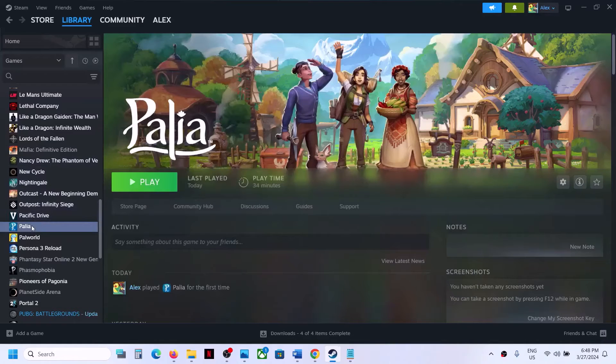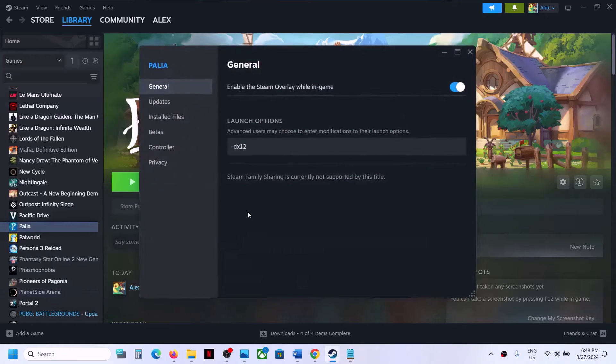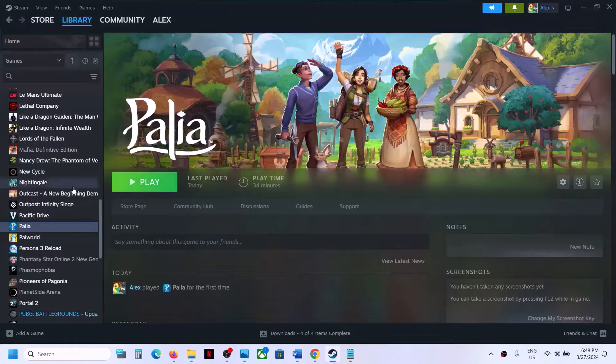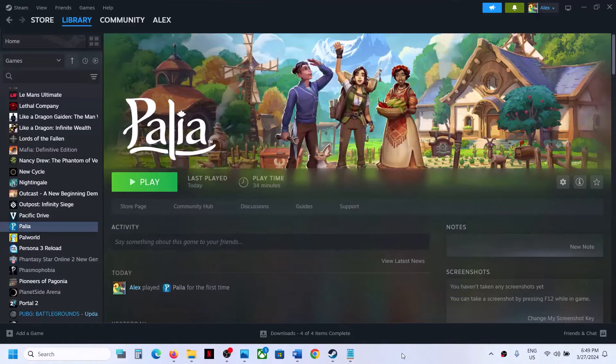If that does not work, try '-dx12' in the launch options and launch the game. If still not working, remove the launch option. The next step is to verify the game files. Right-click on the game, select Properties, go to the Installed Files tab, and click 'Verify integrity of game files.' After verification, launch the game.